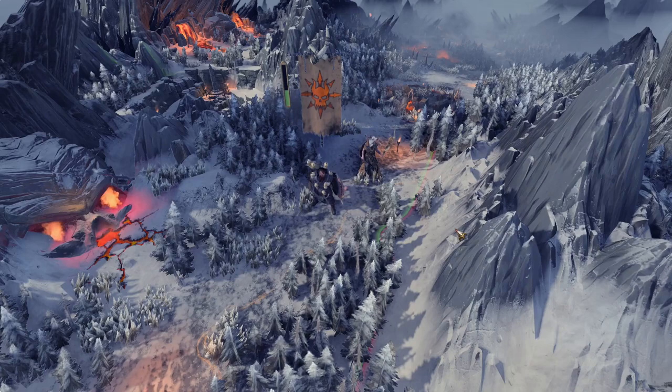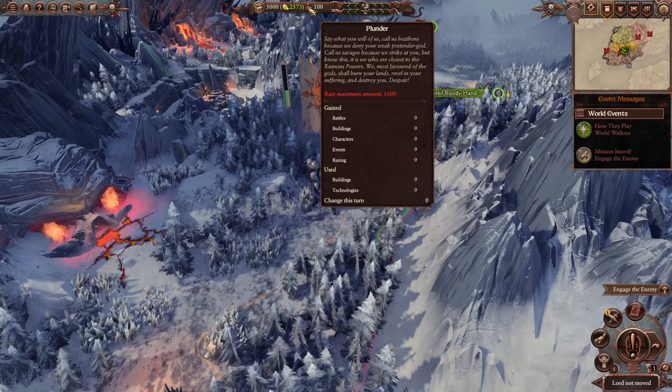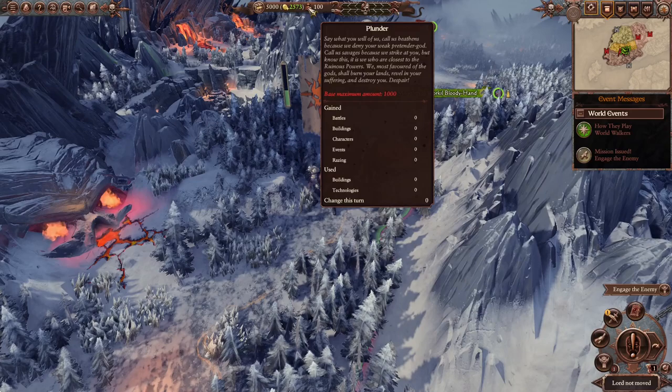SFO just updated, and it gave Norska some new fun stuff to play with — namely, Plunder! Which makes perfect sense for the faction, and it's pretty obvious how to get it: you just have to fight or burn stuff. Although you don't get it from raiding, which doesn't make much sense to me, but you can also get it from characters, events, and buildings.